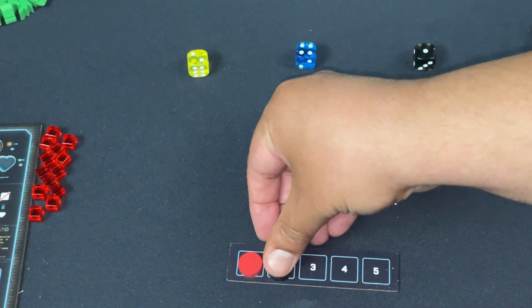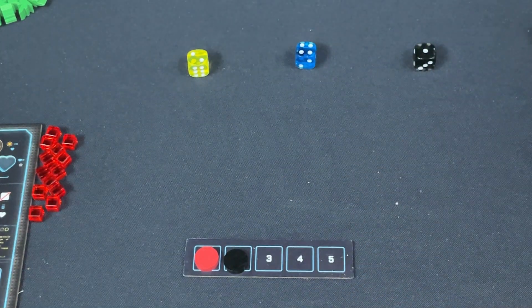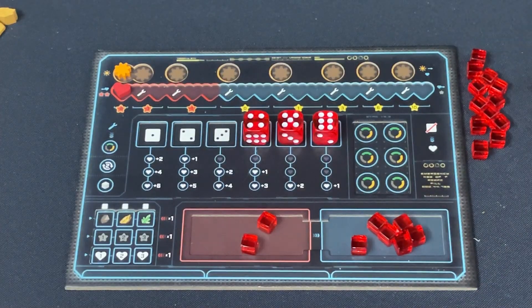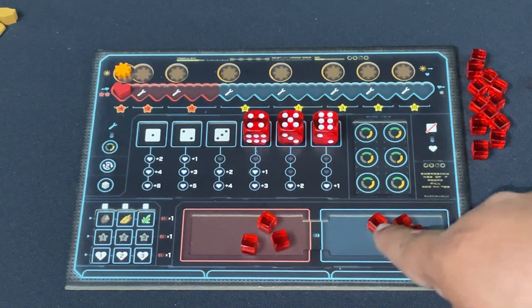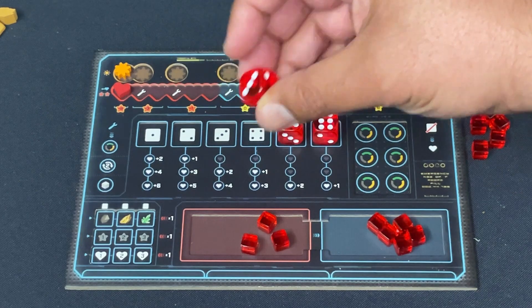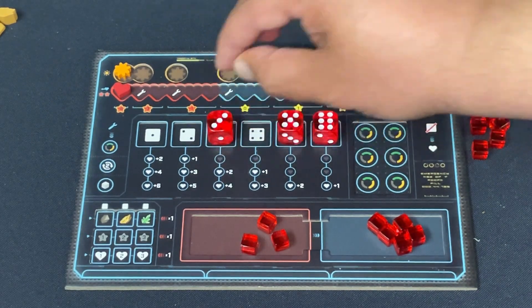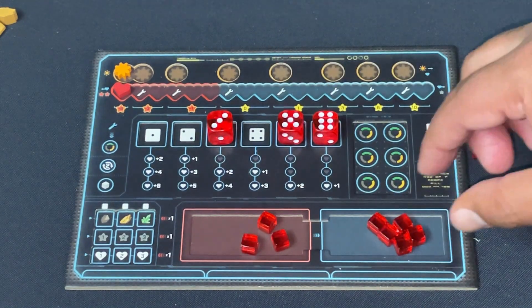I rolled a total of 15, the bot rolled a total of seven, so I'm the first player. That changes from round to round over six total rounds. Before placing your first worker, there are tons of options on the board for resource management and manipulation. You can spend a drone to move it to inactive and manipulate your dice — this is absolutely not a roll-and-take-what-you-get game.